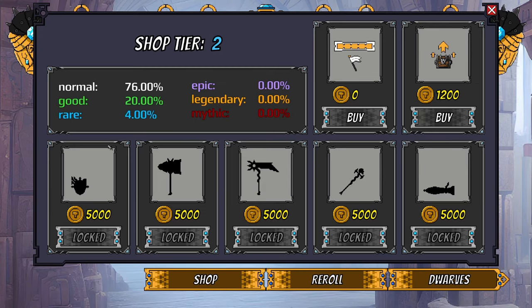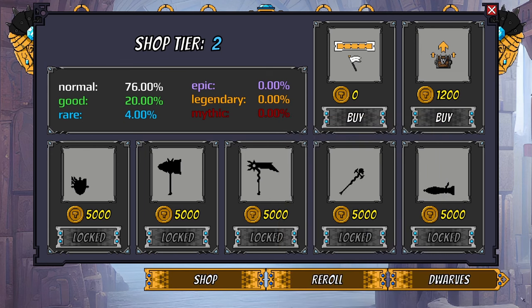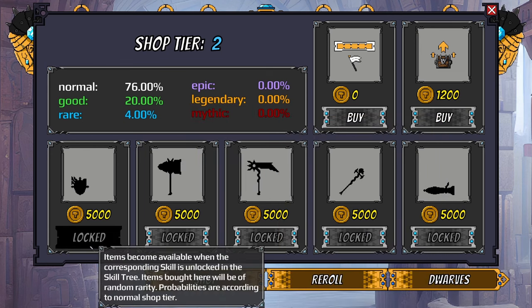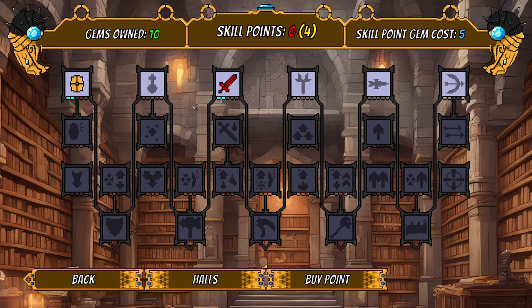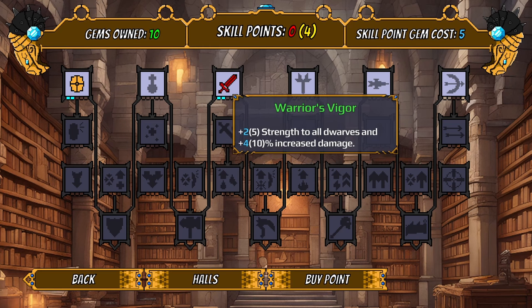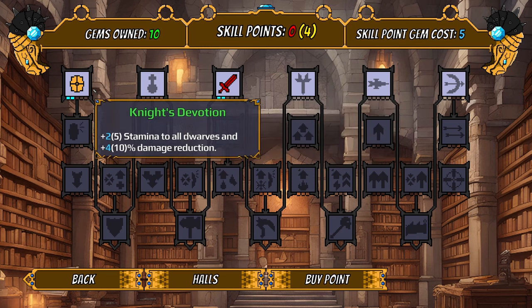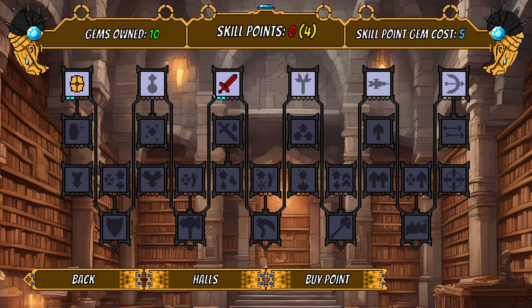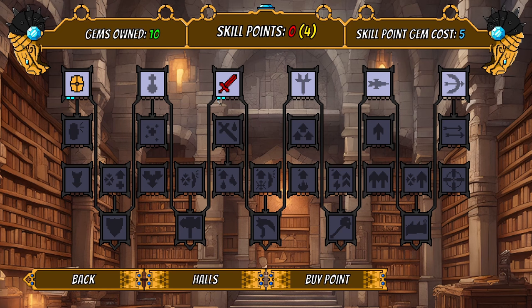We have 800 gold — I'll go ahead and upgrade our shop. The next upgrade is going to be 1200. There are some items locked behind skills. Let's have a look at the skill tree. I believe this is our meta progression — these are upgraded from a previous run, so that's our meta progression and these will increase over time.